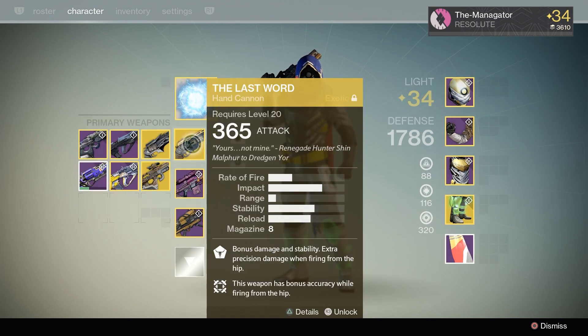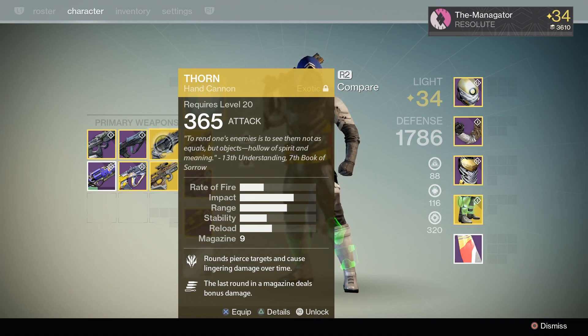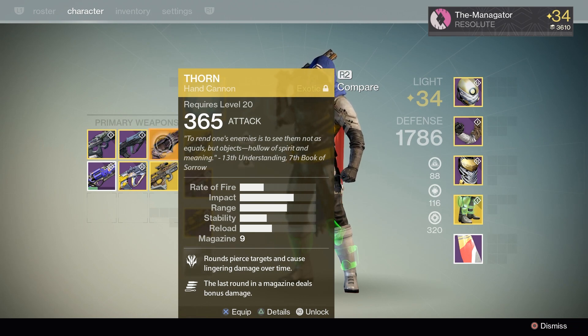You probably know what the Last Word is — it's a nuisance, it kills way too quickly. It's overpowered, and I use it only if I'm trying hard. If I'm super struggling, I'll switch over to good old Thorn, because this is also an overpowered piece. It's super easy to use and I hate using it — I absolutely love using it. It's terribly annoying and I just really want to permanently delete it out of the system.